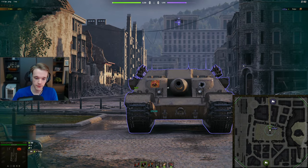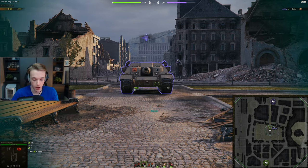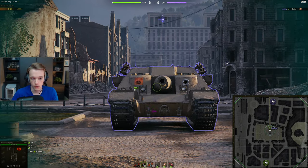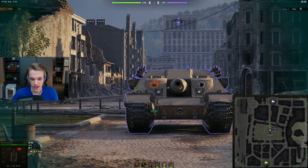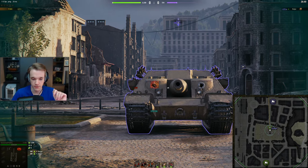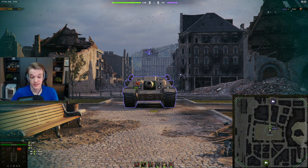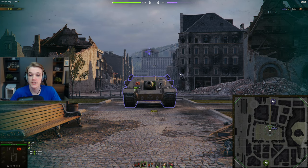So if you're firing APCR at this thing, you can either go for the lower plate chance-to-pen, or go for the cheeks and shoot the clan logo every single time if they have one. Pretty much around there you're good. I don't really know what to say — this is just stupid, to be quite honest.